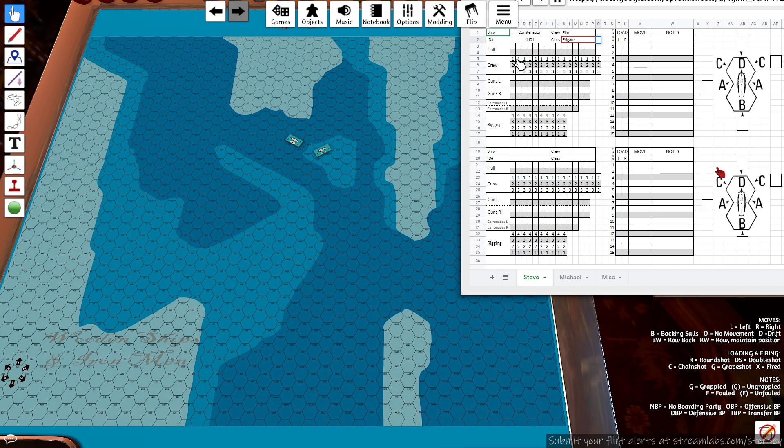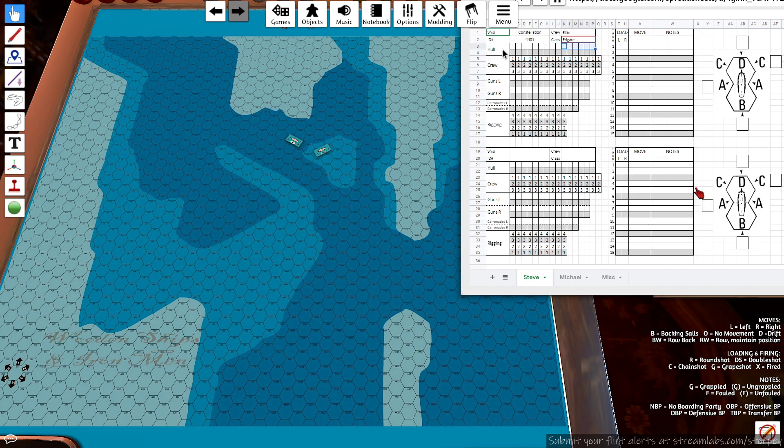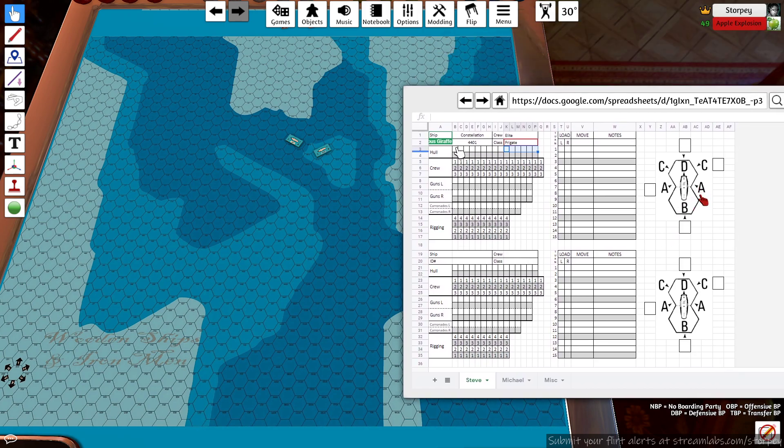So hull: I've got 9, you've got 7. The crew section: I have two 1s, two 2s, and two 3s. You've got three 1s, three 2s, and two 3s — so I have better crew quality but you have more people. We've got 2 guns per side each, 2 on the left and 2 on the right. Carronades: you have 1 on each side and I've got 3 on each side.